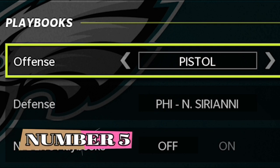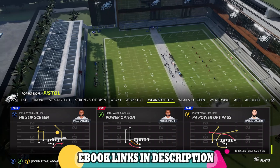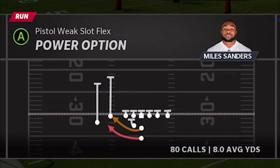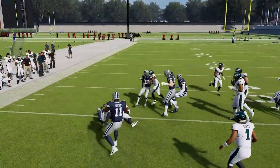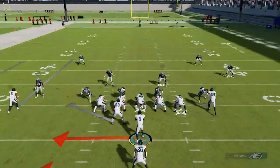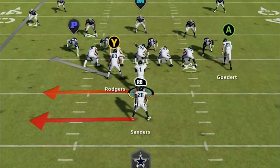The first play is in two different alternate playbooks but still not in custom playbooks — that's the Pistol playbook and the Run and Gun. The formation is the Weak Slot Flex. I already put out a full breakdown of this offense — link in the description. The play itself is the Power Option. This is a very hard to stop run play. What makes it so hard to stop is the pitch: at any point in time, hit the left bumper and you'll get a pitch out to the running back.